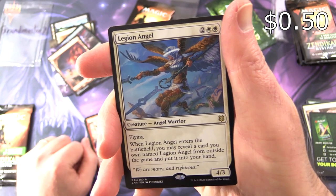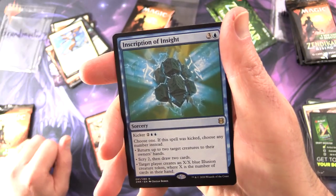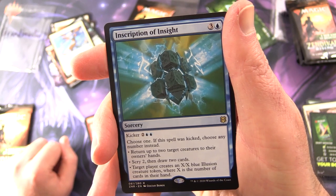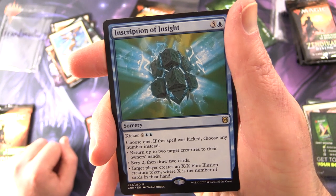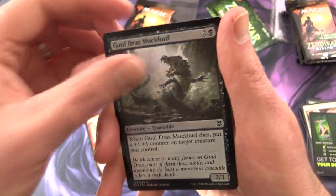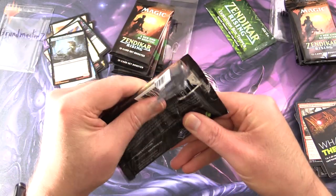You get another rare here: Inscription of Insight, a Sorcery for four with Kicker two and two blue. Choose one; if the spell is kicked choose any number instead. Return up to two target creatures to owner's hand; scry two then draw two cards; or target player creates an X/X blue Illusion creature token where X is the number of cards in their hand. And a foil creature Crocodile. Hopefully we will find out about the list today.